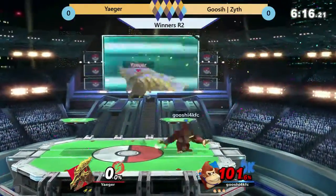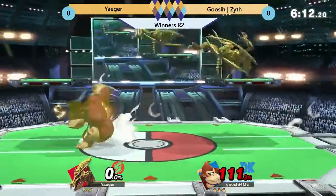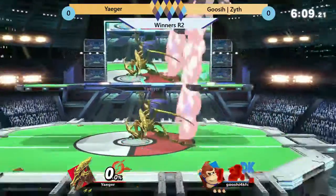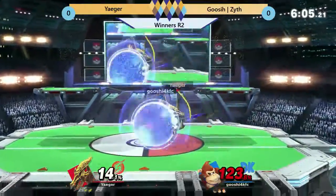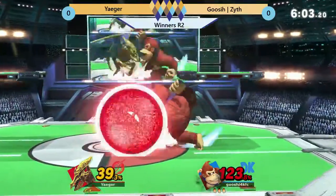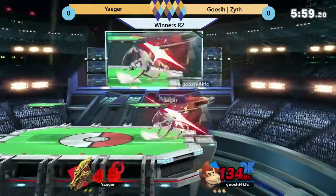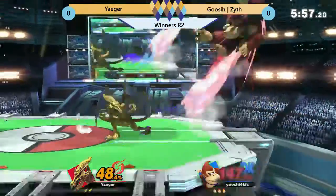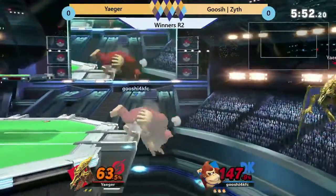He reads the get-up and goes to a neutral Donkey Punch. Ridley does have a little more issues trying to kill in this game, so let's see how he can set up to get that kill. I'm assuming he's going to want to get him off stage.